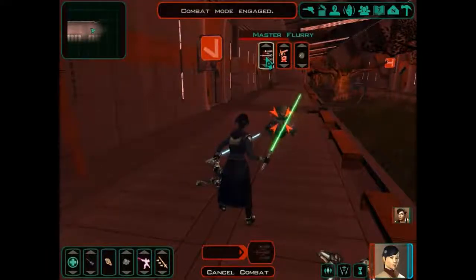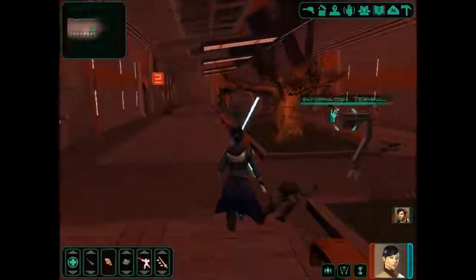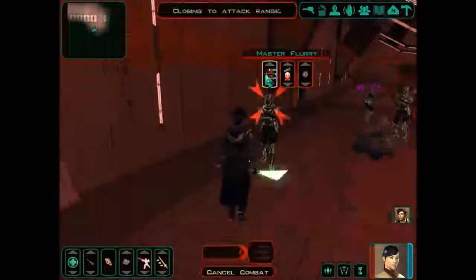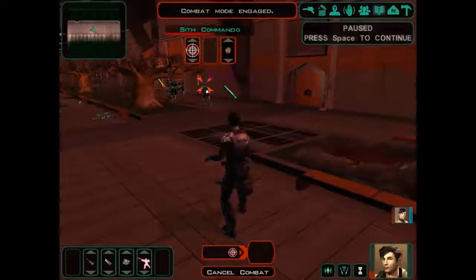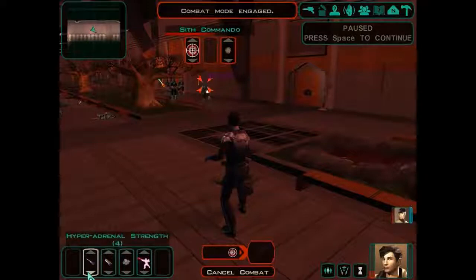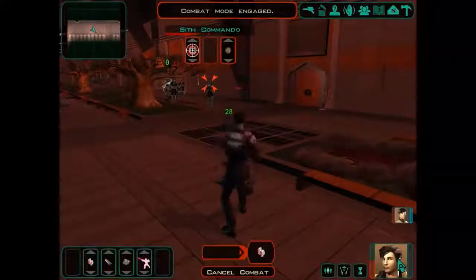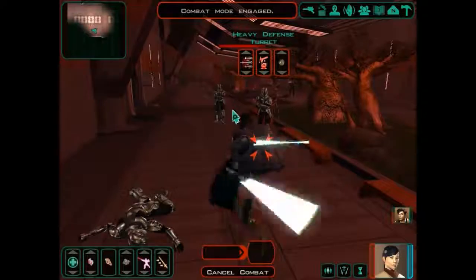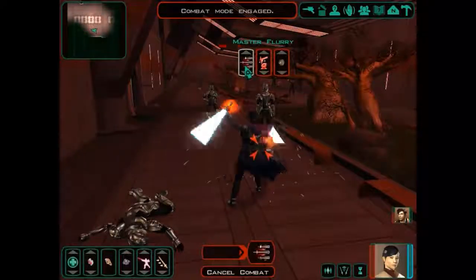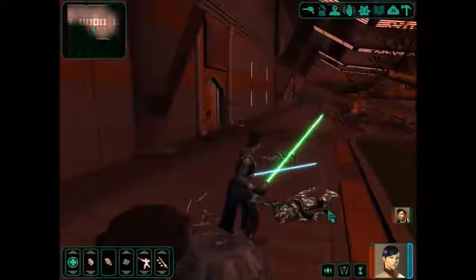I think Atton's taking a little bit of damage, so we'll see if we can heal him up. And I might just use the Master Flurry here. Take out that turret over there. We'll run around and take out the rest of them as well. It's not going to be too tricky to do. Atton is taking a bit of damage. What the hell happened to them? I thought they were right behind me. Obviously not. We've cleared out the Sith.